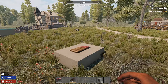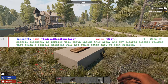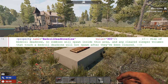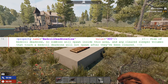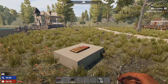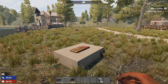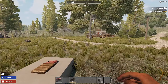I'm back on the local server with zombie spawns enabled. Let's look at what the serverconfig.xml file says about the bedroll dead zone size. I've changed it up to 300 and it says this is the size of the bedroll dead zone. No zombies will spawn inside this area, and any cleared sleeper volumes that touch a bedroll dead zone will not spawn after they've been cleared. That's actually not fully explanatory because the first part says no zombies will spawn inside this area — but that should include sleeper volumes whether cleared or not.